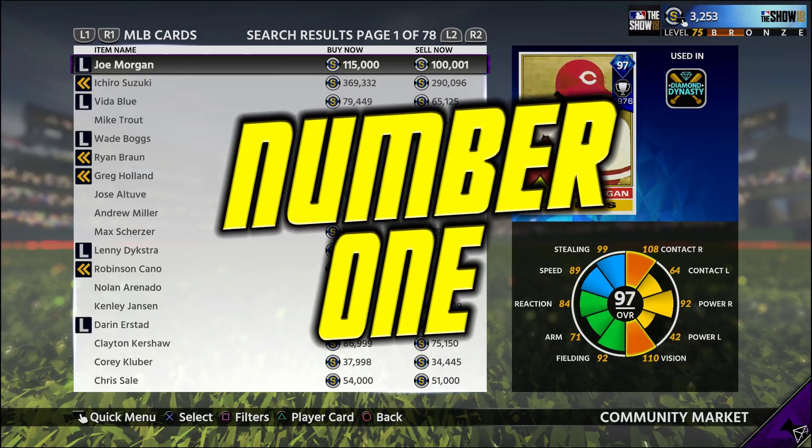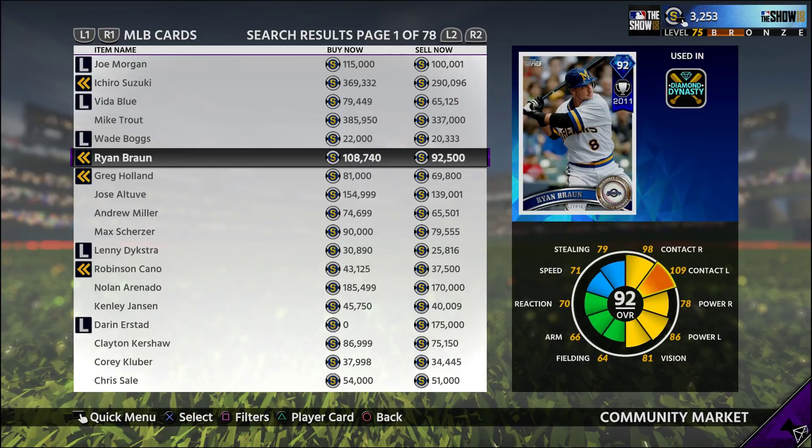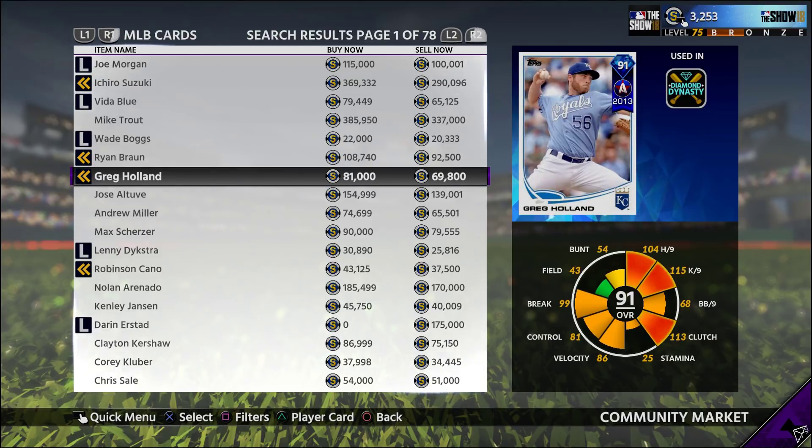Number one on the list — obviously a lot of you guys probably already do this, but it's without a doubt one of the best ways to make extra stubs in the game — and that is the market flip. There are a ton of videos on YouTube on how to do the market flip, but we're going to do a quick rundown right here. Let's take Greg Holland since he has a bigger split on his buy now and sell now. That's what you want to look at: the buy now and sell now split. Remember, the market takes 10% of every sale, so you have to calculate what 10% is from the buy now — which is 81k — and see if it's profitable enough to flip.